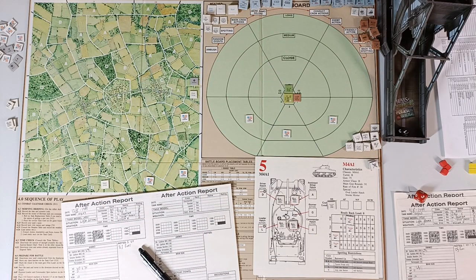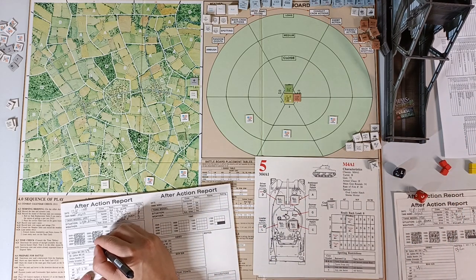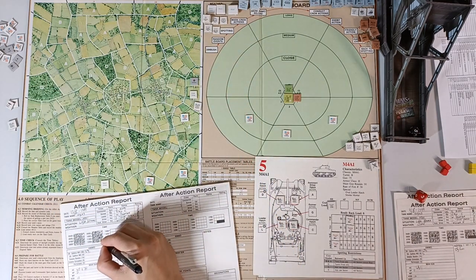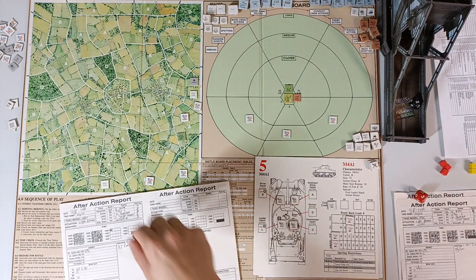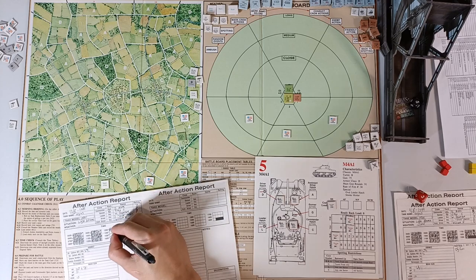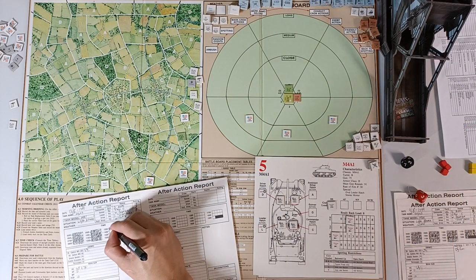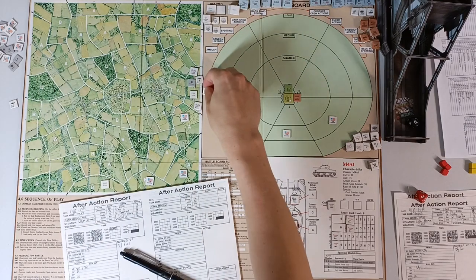Roll for next A area resistance — roll 7, that's medium resistance again due to the A modifier. We call in airstrike and artillery — airstrike fails, artillery granted. Call again: airstrike granted, artillery also granted. Rain check: rain stops on 1–5, keeps going on 6–10 — rain keeps going. We call one more airstrike — denied. Artillery granted. We move in, spending 2 fuel and 30 minutes.